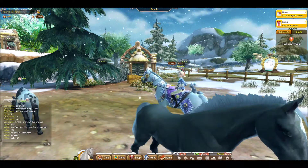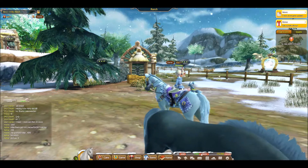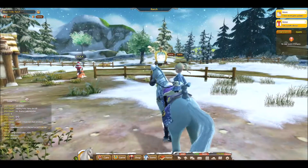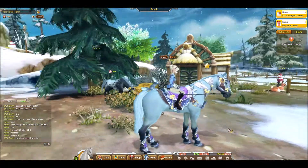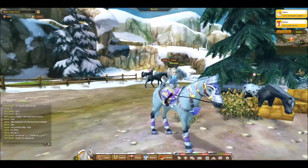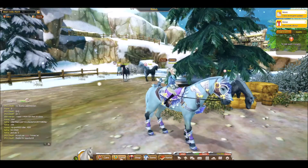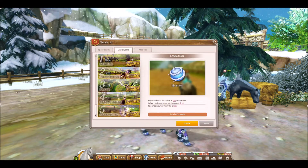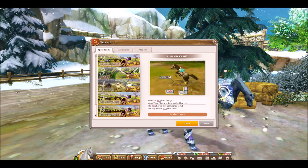Gems are a rare in-game currency. There are two ways to get them: carnivals and daily quests. I don't think you can buy them with real money. Carrots are the main currency — you use them for breeding, purchasing, and everything else. Also, if you haven't done the tutorials yet, do them — when you complete them you get carrots, and you really need them. There's a magic tutorial and a speed tutorial.